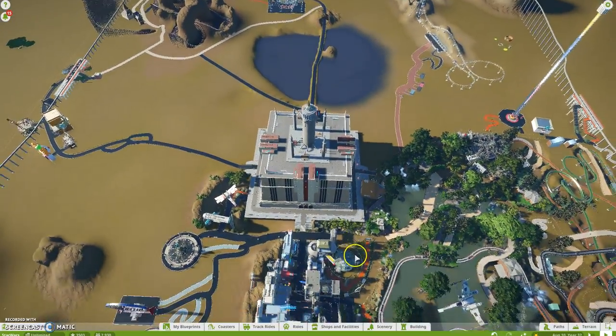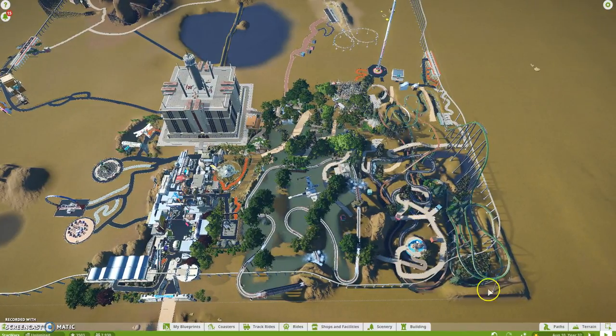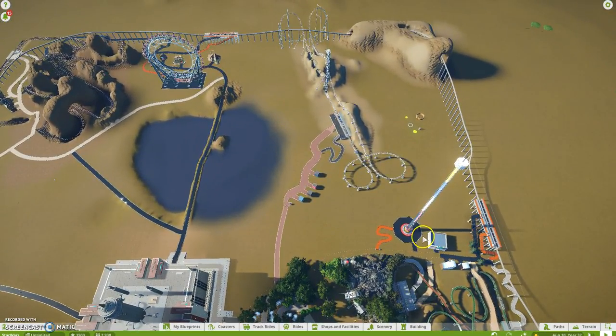The lands I'll be building: starting over here, this center area which is already underway will be the swamps of Yoda's home planet Dagobah. Over here we're going to have the Forest Moon of Endor, which will have a couple of thrill rides and roller coasters in it. As we move to this back corner of the park, this general section will be the planet Hoth, the ice planet.